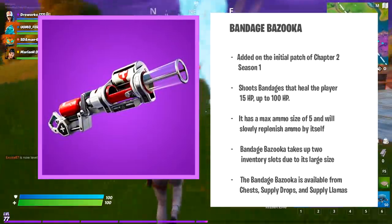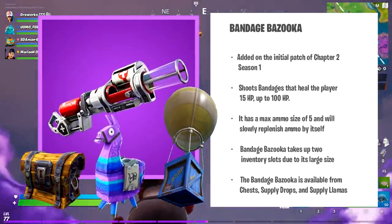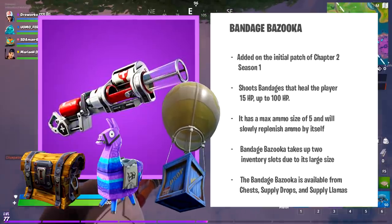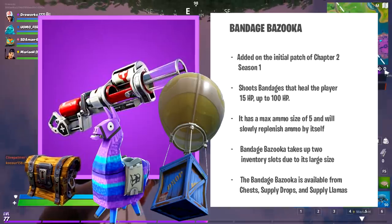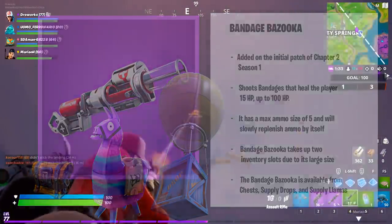The bandage bazooka is available from chests, supply drops and supply llamas. Out of these, the supply drops and the supply llamas have a greater chance to drop this weapon, while regular chests just rarely do.